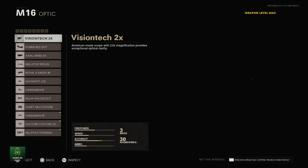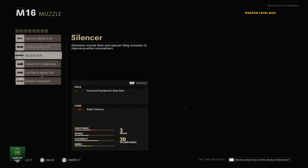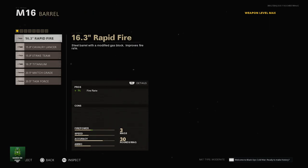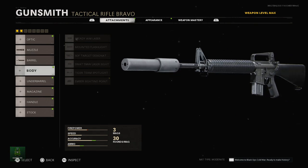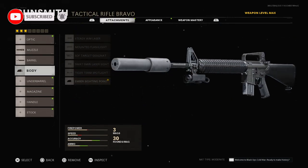For the optic I'd highly recommend the quick dot LED for a slight accuracy boost, and for the muzzle we'll run the agency silencer for the increased equipment drops. Next we will go with the task force barrel for added damage, and for the barrel of the gun we will run the ember sighting point mainly for the added salvage and hipfire.